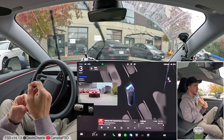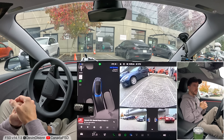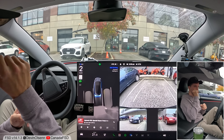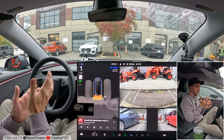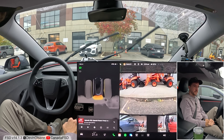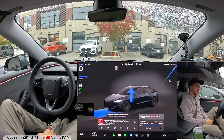This is a spot where in previous test loops I'd always have to take over — the car just couldn't do this properly. Just to be critical: this parking move could have been done in one go instead of back up, stop, back up. There's room for improvement — incredible that the car is doing this at all, but something that could definitely be done better. I'll tap the button to start full self-driving again and we'll pull out.